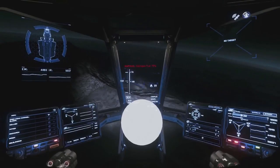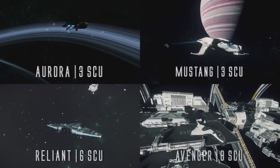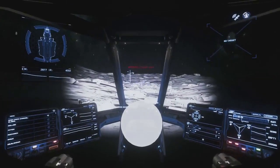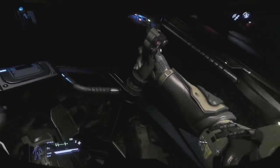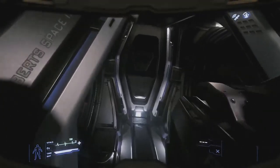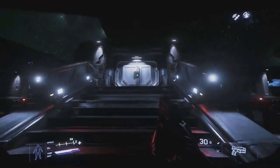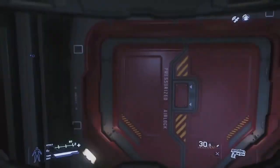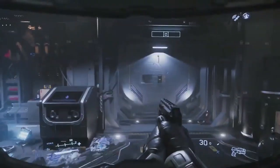Introductory ships are anywhere between 3 and 8 SCU — that covers an Aurora, a Mustang Alpha, a Reliant, and an Avenger Titan. I do not really recommend cargo hauling with these smaller ships, because you're really stuck to only buying Widow at Jumptown and selling it at Levski or Grimhex. It is very difficult to make enough profit with such a small cargo hold to make it worth your time based on the other missions in this guide. Your only option in these ships is basically running Medical Supplies to Jumptown or Widow to Levski or Grimhex — those are fairly inefficient runs and extremely risky for a new player.